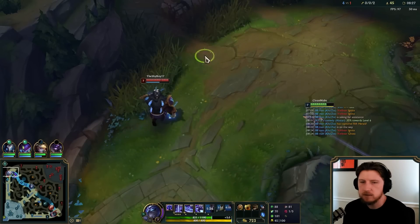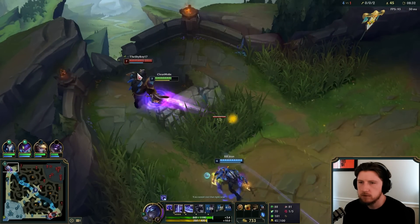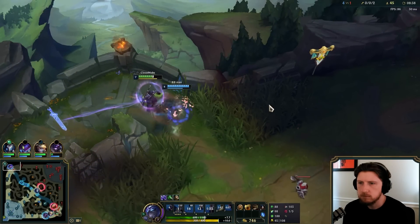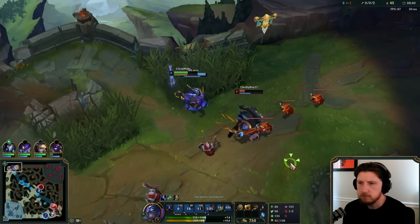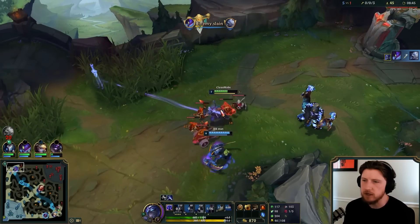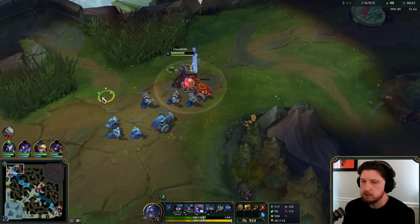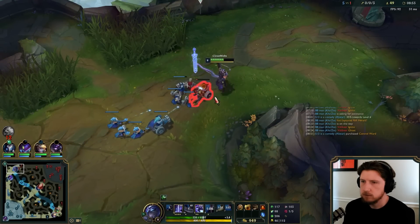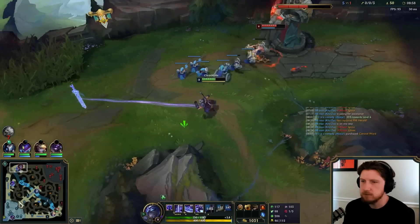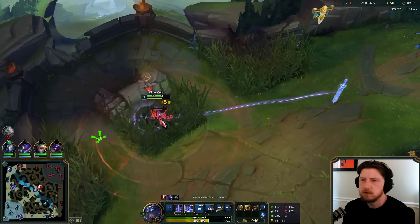Let's see if we can get him here with the taunt — remember he doesn't have Flash. Come on, nice, good job! And since he doesn't have teleport, it's just another easy push. Oh, there's Silas — that's kind of annoying. I think I'd rather reset now. Take the ward out that he put down.